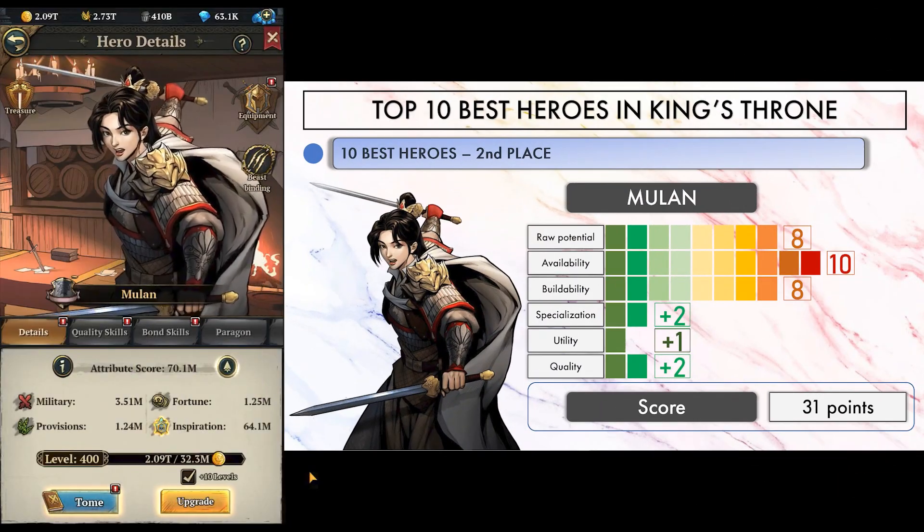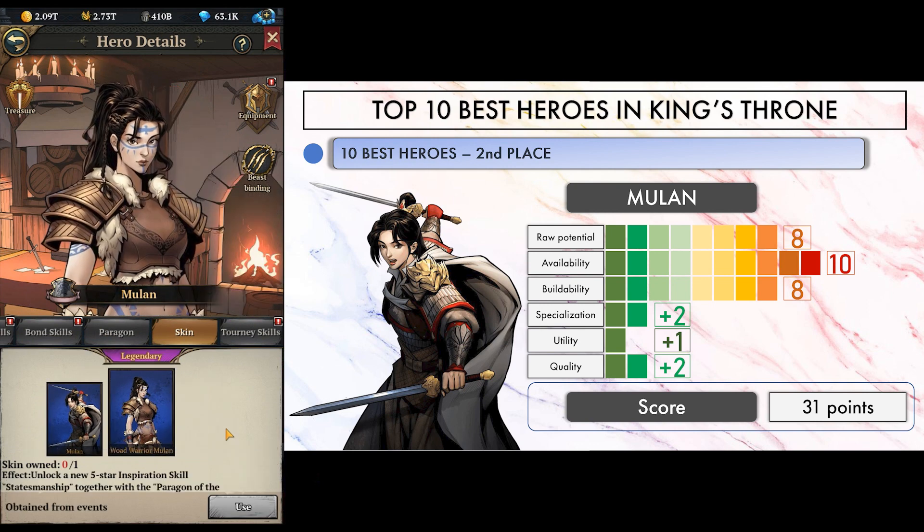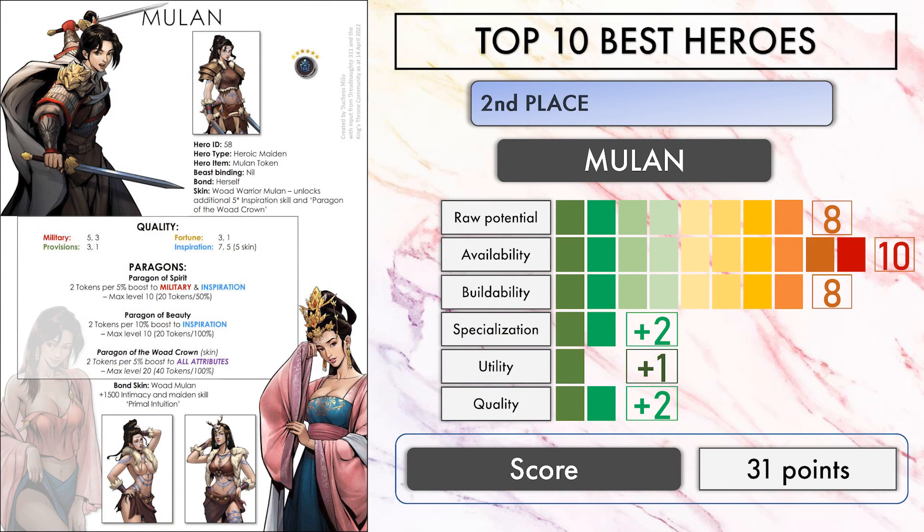At 2nd place, with an insane score of 31 points, we find Mulan. She looks a lot like Diana but with a better hero skin — 100% bonus to all attributes instead of 70%. On top of that, she is one of the easiest heroic maidens to build because her tokens are everywhere, including Castle Siege Shop. Having the possibility to build such a strong hero for that little effort is just great for everyone and for the game itself. So save up your gems for the next time those skins come back, build Mulan in the meantime, and thank me later.